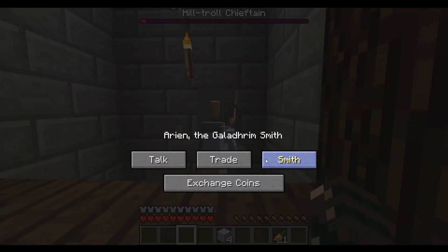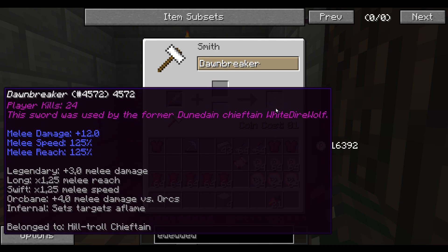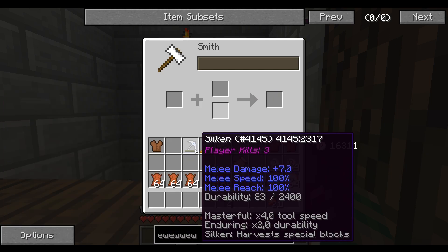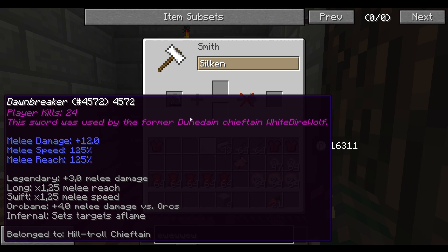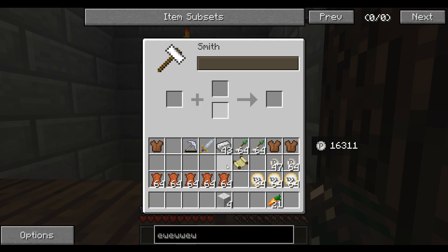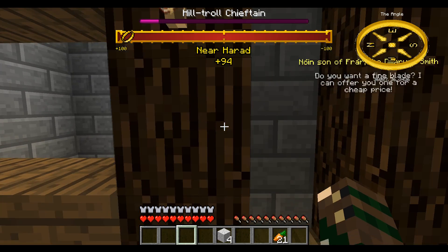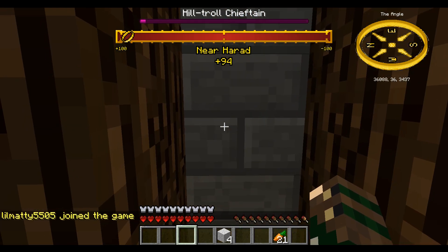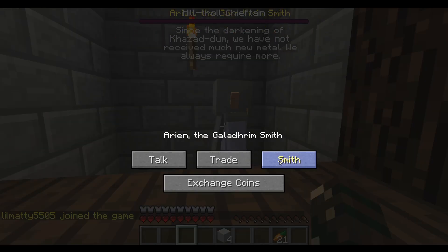If I want to repair it or rename it here, you see coin cost 81 — so I just take it out and you see 81 of my coins are gone. Same for the pickaxe. This is a Gondorian sword, it can only be repaired by elves. So if I take my pickaxe to the dwarf smith, you see I can repair it here and it will cost me coins. You can also see it will cost me 100 coins to rename the pickaxe, and here as well — this one is probably cheaper.